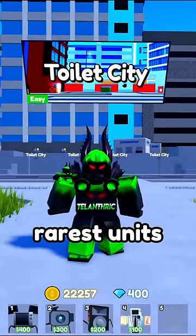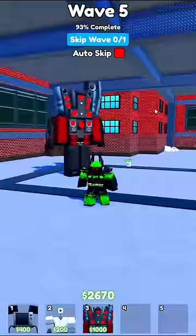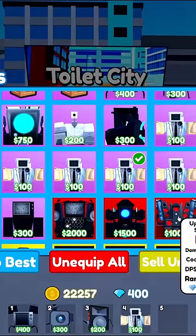These are the three rarest units in Toilet Tower Defense. Number three is the Upgraded Titan Speaker Man — 41.9 thousand exist. It's the cheapest mythic to fully max out.